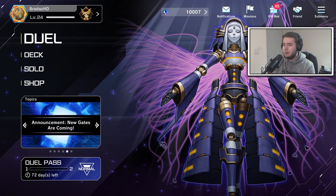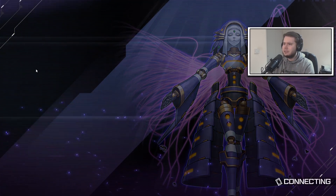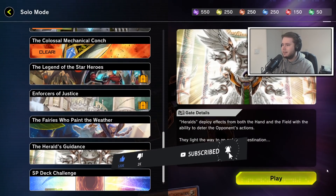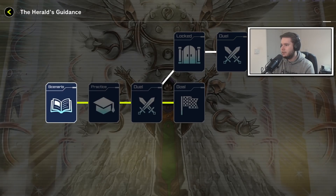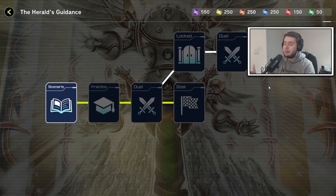Welcome back to another video. Today we're going through the brand new content in the game, starting with the solo mode. There's a brand new solo mode for the Herald archetype that gives you a Dry Tron loner deck to go against. You get a Herald icon, so when you see people using this on ladder you know they're a Dry Tron player. This is the second to last solo mode campaign for wave one of master content.